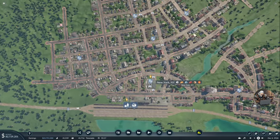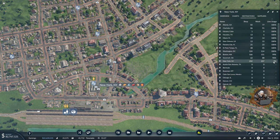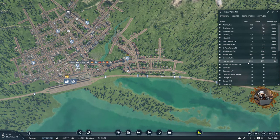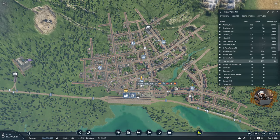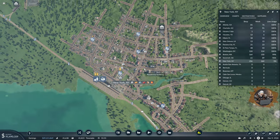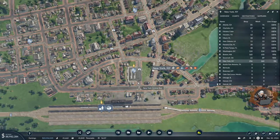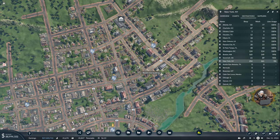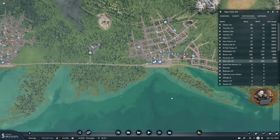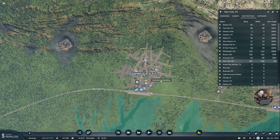Moving on, one thing that bothers me a little about Washington is that it's only at 5% transit usage. I'll have to connect things better — residents are using private transportation inside the city because the connections only go to the central station. I'll need to connect residential areas to industrial ones, but for now it is what it is.